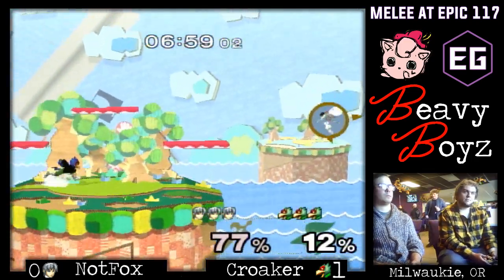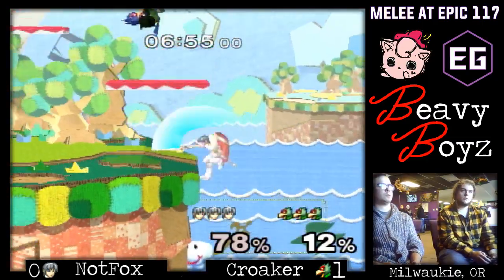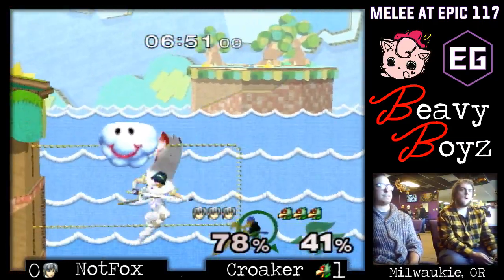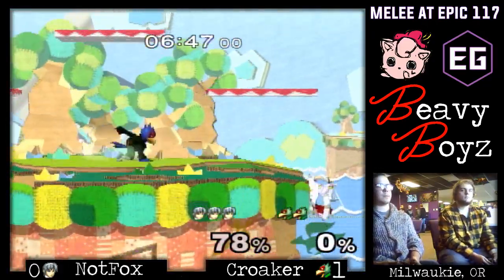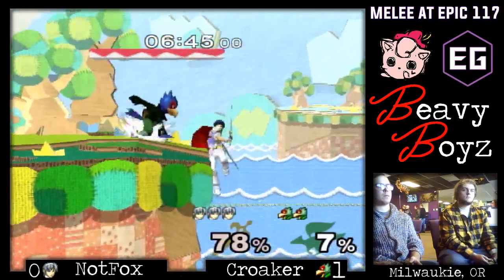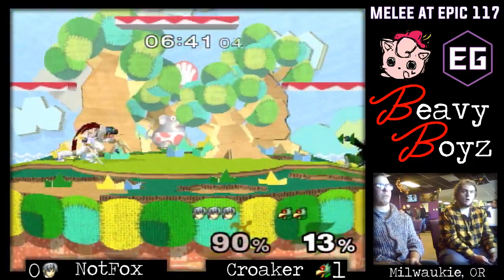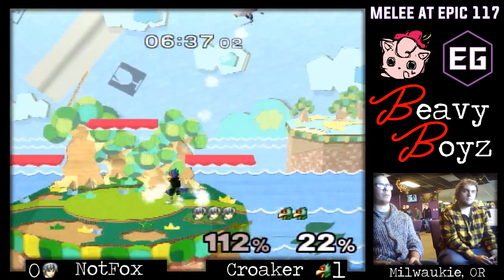Especially on Yoshi's, it's a volatile stage for both these characters. Sometimes it's not a big deal, sometimes it's a really big deal — like something like that, right? It didn't really matter what percentage he was at. Low percentage gimps like that just change the matchup. So keeping these leads now while you can try to chip away and make your situations better — or even close out another gimp.